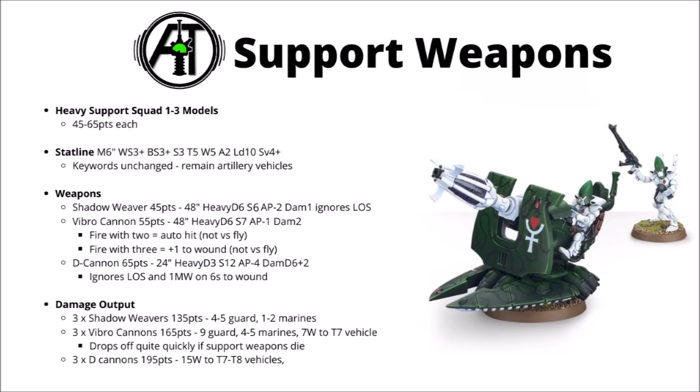I have a feeling that the D Cannons could be a popular choice. Overall, I think they all look interesting. The Shadow Weavers look very cheap, and it's great to have ignore line of sight firepower at that cost. The Vibro Cannons look quite nicely general purpose, but I think they're not going to get taken quite as much — at only AP minus 1 and damage 2, they're just not a great meta pick. So many things won't care too much about the AP, and a lot of things have minus 1 damage as well. The D Cannon looks like an excellent area denial tool — if enemies come within the 24-inch range, they're going to be in for a whole world of hurt.